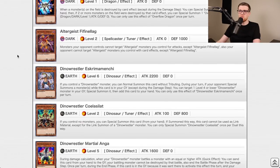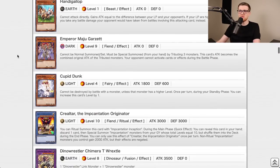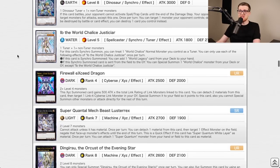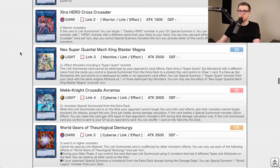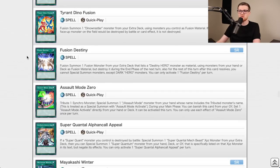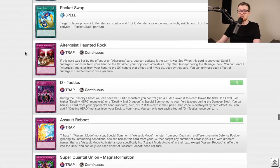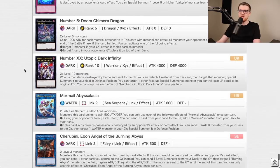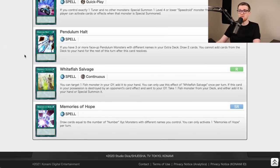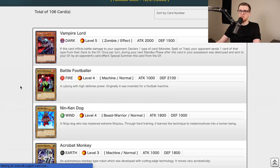Dark Neostorm — Soul Charge right off the bat is okay. Dingirsu is a pretty decent card for Orcust, Mech Knight, Cross Crusader in the Links, Fusion Destiny for the Hero stuff, Mystic Mine, Crescendo, Cherubini which is very, very good. I think this is a C tier — better than Cybernetic Horizon because there were more playable cards, though not by much.